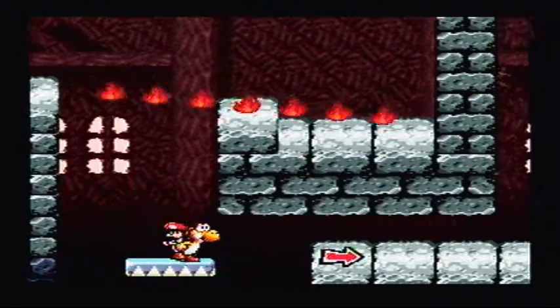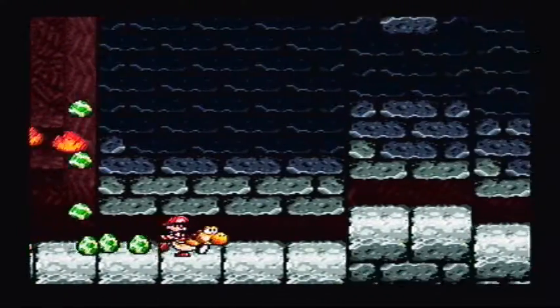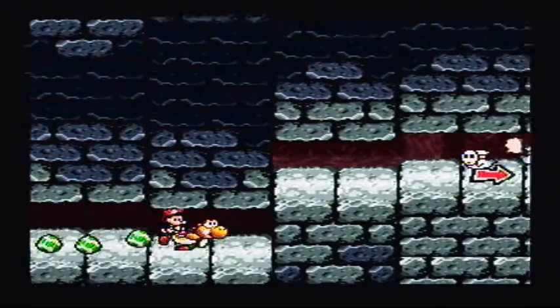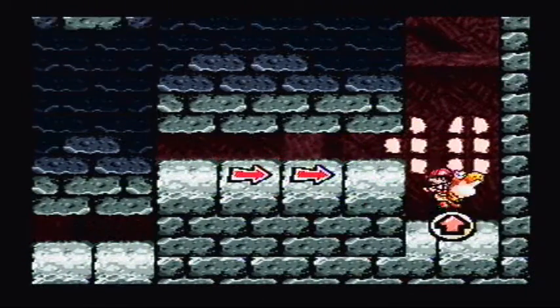Down here, grab the two coins. I think there's also two coins on each of the sides. It's four red coins. In this area, try not to get crushed — that's my only bit of advice for this one.